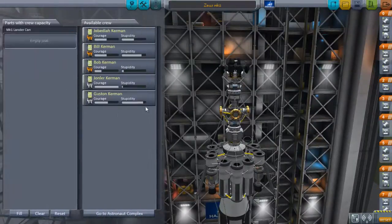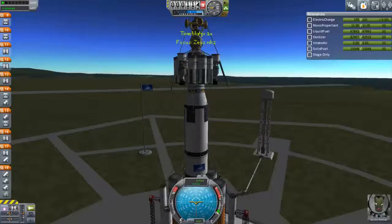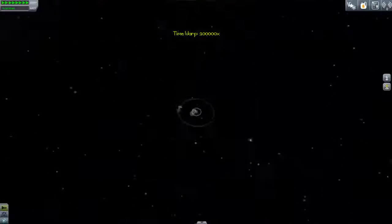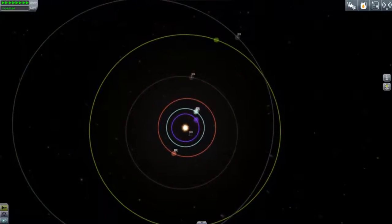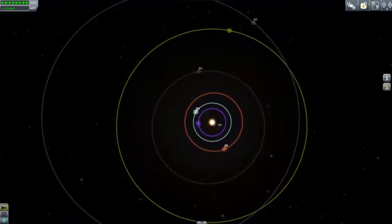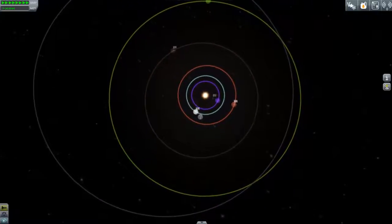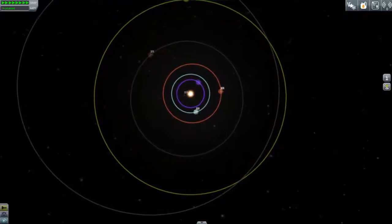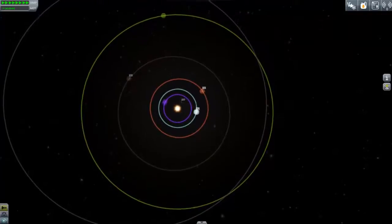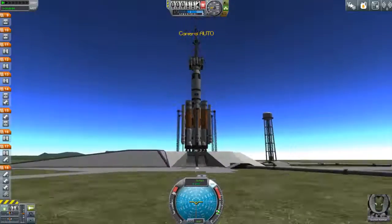Much harder than a standard moon landing. Guston Kerman in Zeus Mark II — I've also put a few more struts over the place and given it some launch clamps, which should make it stable on the launch pad and prevent what we've just seen. We're going to be doing a bit more time warping because I did overshoot it. I realized that the angle between you and Joule should be just more than 90 degrees rather than just less, and on this scale those small changes make a big difference. We're coming around to it — that looks good, we're on the daytime side of Kerbin.